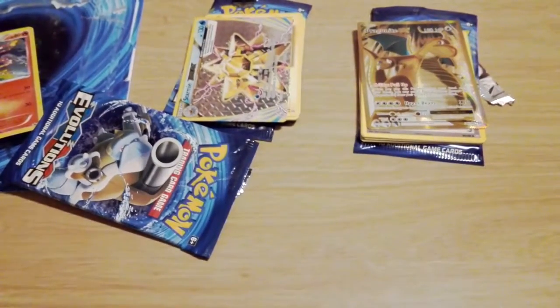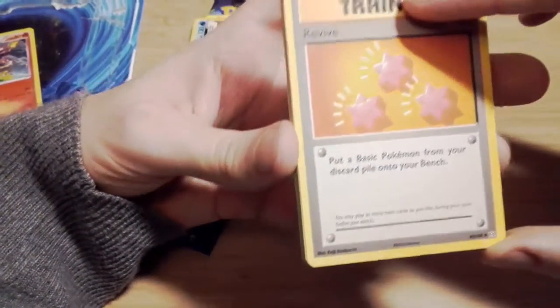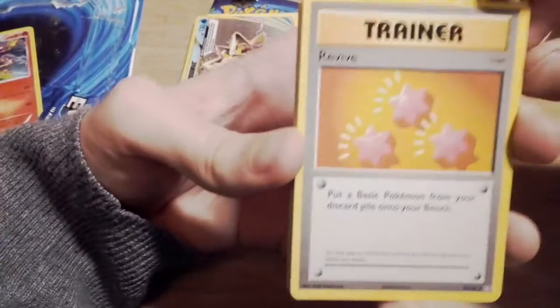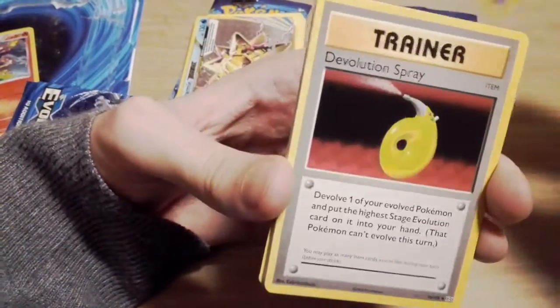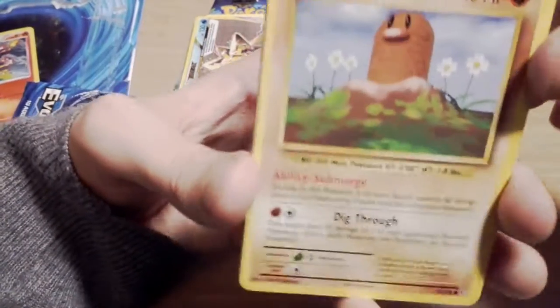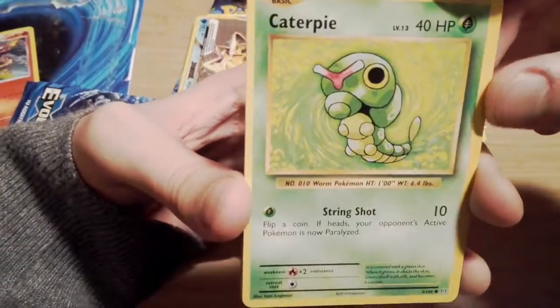I'm just gonna go ahead and open the Blastoise pack and then we'll get back to looking at the full art Dragonite in a second. Because wow - I opened one of these triple packs with a friend just out of curiosity and I got a Pidgeot EX I think, which is great, but I think the others were just regular rares. A BREAK and a full art - that's incredible. Anyway, third pack: Revive - that's cool. Oh, we have a Nidorino - if I get a Nidoking in this pack I'll have the set of Nido males. We have Devolution Spray, Diglett.